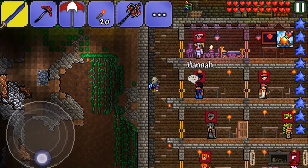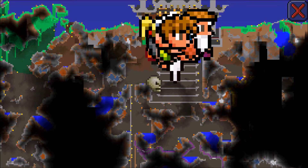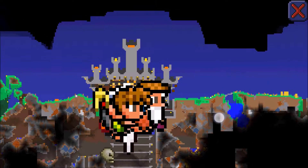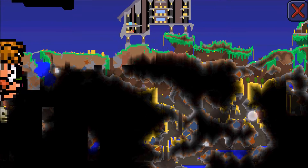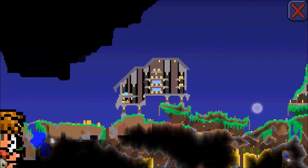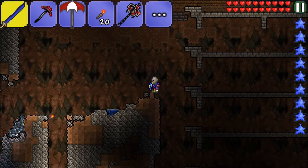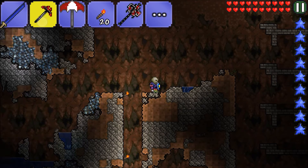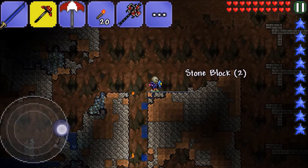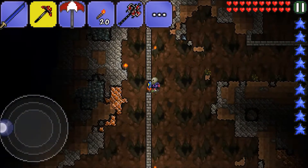Welcome back! In our last episode we built the tinker mansion, which is where we're going to put the goblin tinker and probably a couple of other darker magical NPCs. For this episode we need to start gathering items so we can tinker them together.